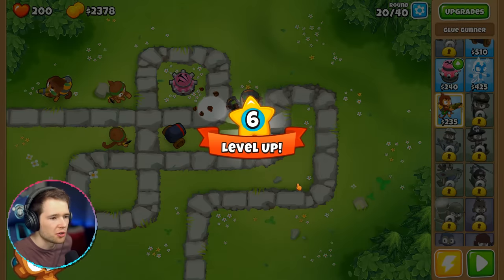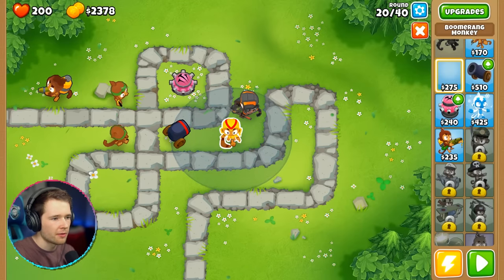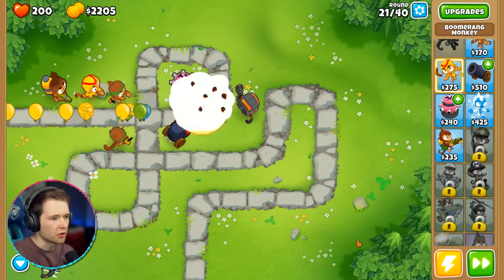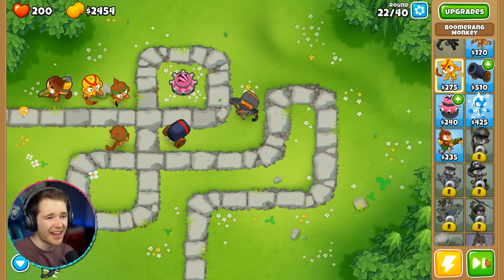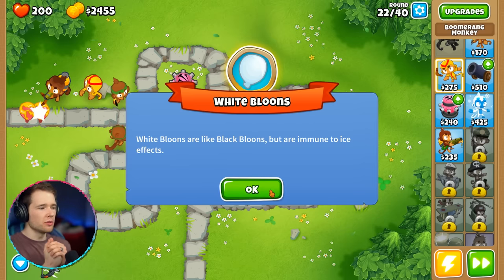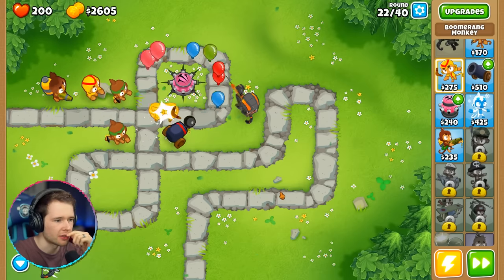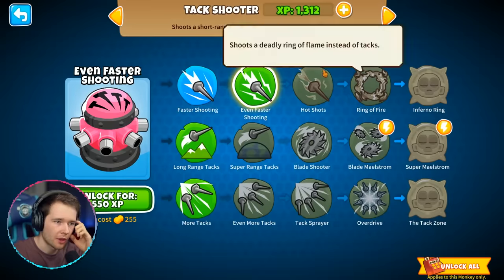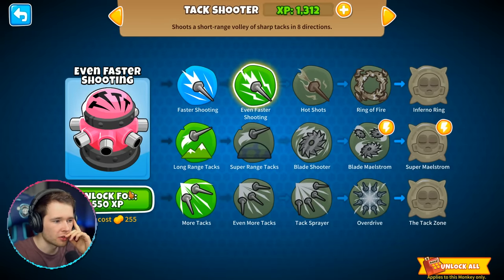Boomerang monkey holds a boomerang that follows a curved path — good range and pierce, 275 coins. Let me try this guy out. We haven't lost any lives yet and we're over halfway through. White balloons are like black balloons but immune to ice effects. I need to do some upgrades because this is starting to get slowly out of hand. 1,312 experience — I think even faster shooting. That was pretty expensive, and then unlock Glue Soak and Corrosive Glue.